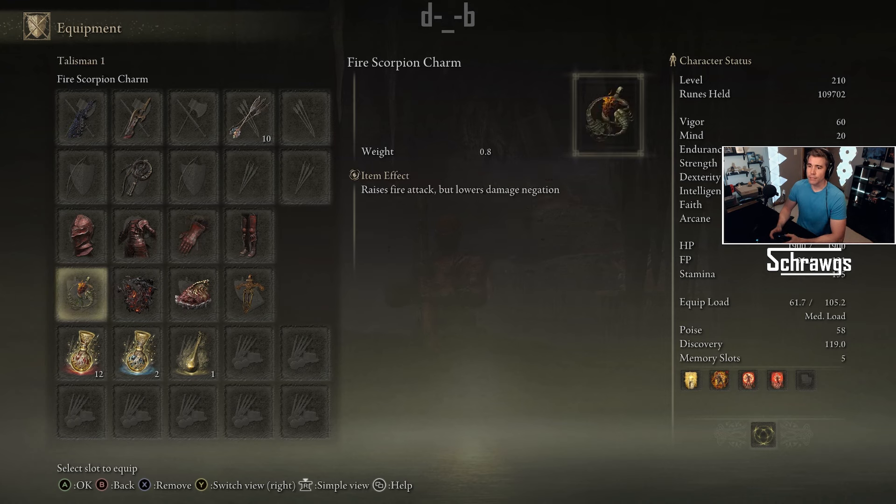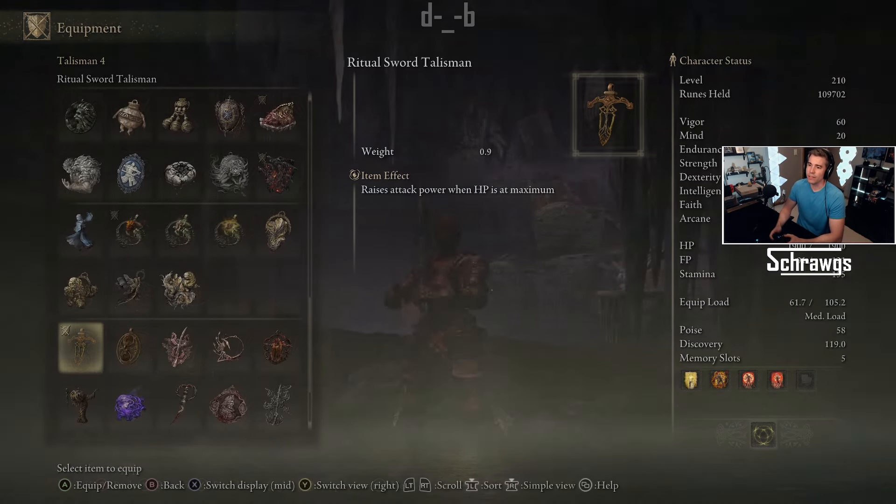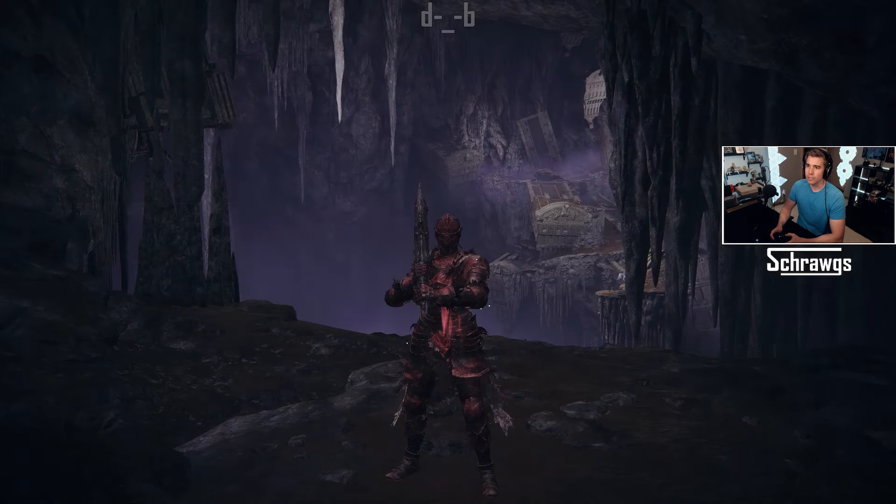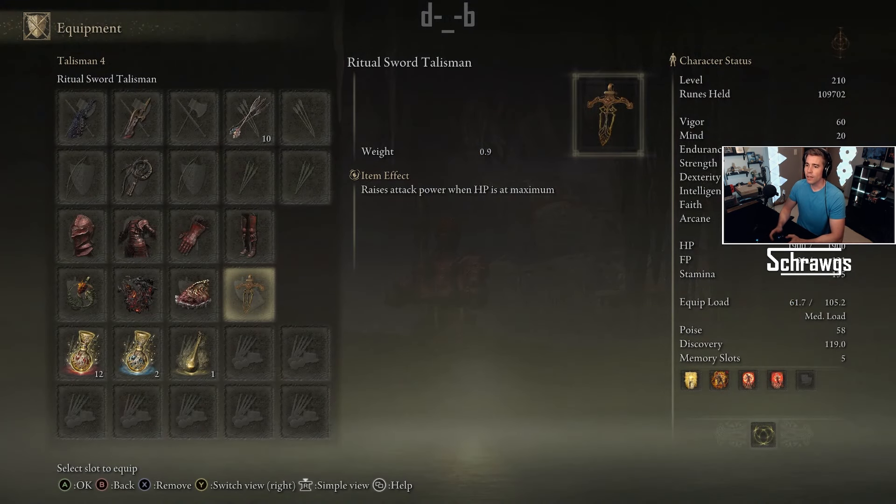All of these weapons are also fire-based, so the Fire Scorpion Charm is going to enhance that damage. Then we have the Talisman of the Dread, which is specifically for the skill since those are magma-based — that enhances skill damage and stacks with Shard of Alexander for additional skill damage. Finally, you could probably swap out the Ritual Sword Talisman with something else if you wanted your own take on the build.